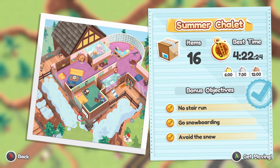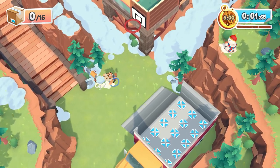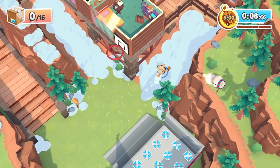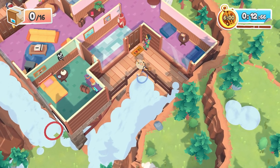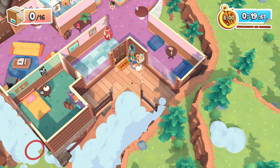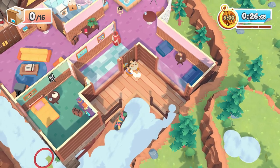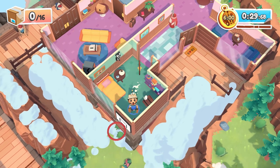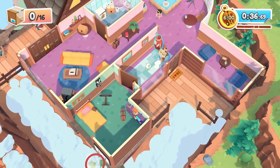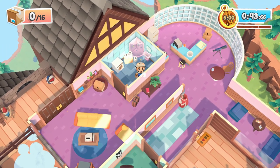Next is Summer Chalet — you have to do this one multiple times. Objectives: no stairs, avoid the snow, and go snowboarding. First, smack the mailbox. For one objective go up only using the snow paths and not the stairs; for the other, only use the stairs. For snowboarding, take the snowboard over here, put it down, and jump on it while it's going downhill — it should pop. The hidden console is in this room, and there's a toilet to stand on.